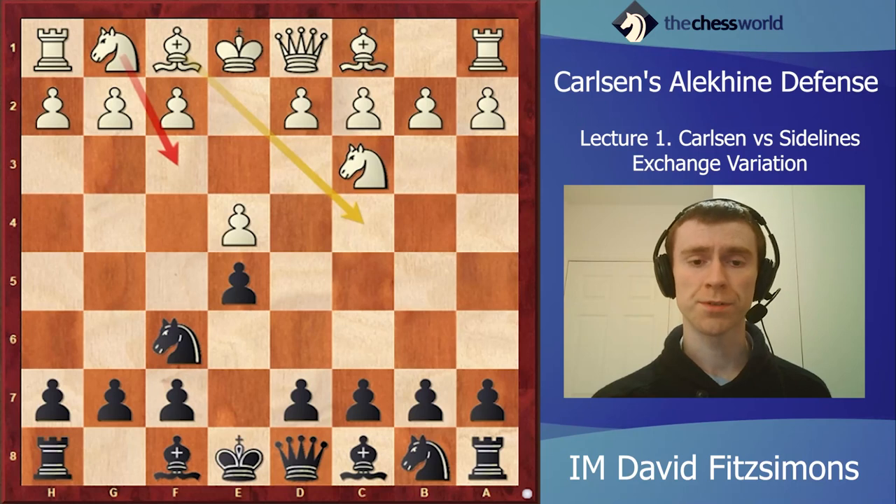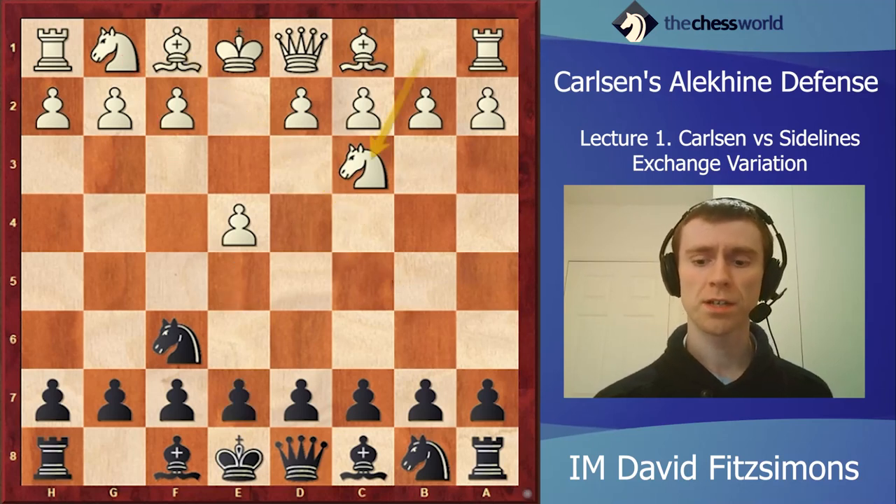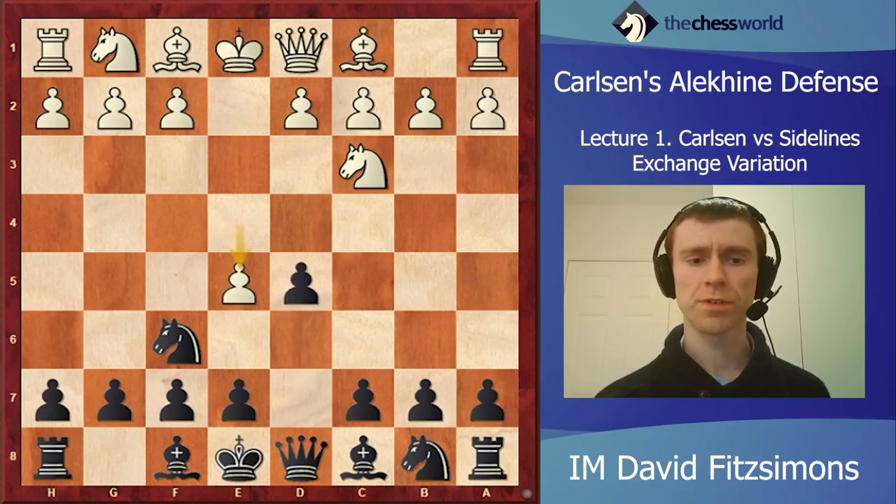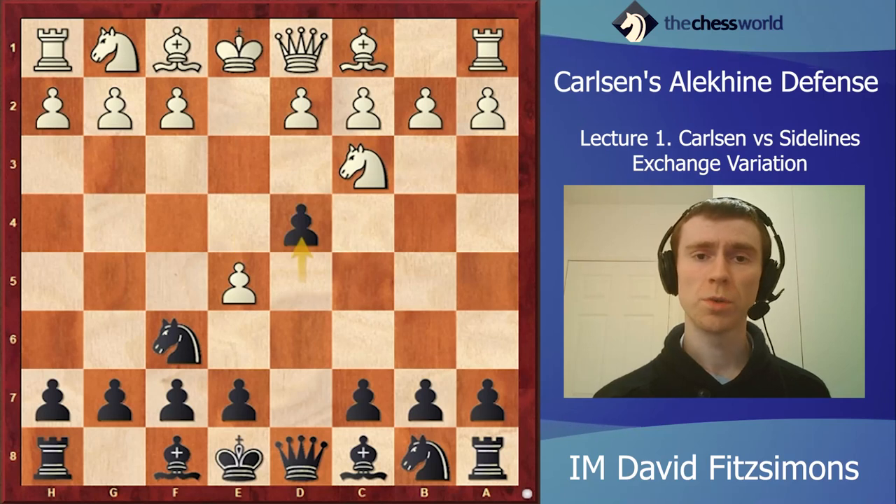This particular position after knight f3 I covered quite extensively in my Rapid and Blitz Repertoire for White and also bishop c4, the Vienna Game, briefly in my Attacking Manual course. So there's no point repeating myself here. Instead in the theory course I'm going to recommend d5, with the idea of playing after e5 the move d4, which I think is the most reliable move for black. Knight fd7 is also possible.